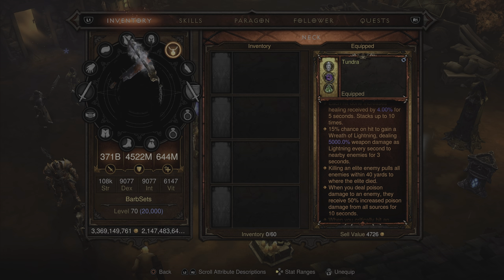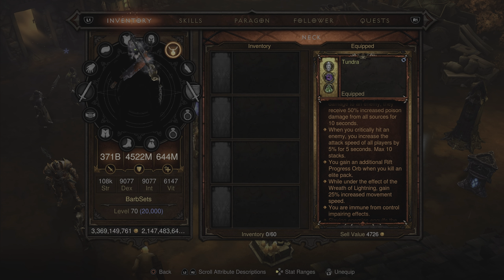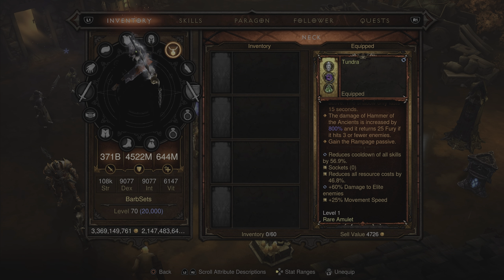The amulet also has a bunch of Season 25 Soul Shard affixes. The highlighted ones: killing an elite enemy pulls all enemies within 40 yards to where the elite died — super awesome. When you critically hit an enemy, you increase the attack speed of all players by 5% for 5 seconds, max 10 stacks — that kind of cancels out the Stone Gauntlets' debuff if you do get hit. You also gain an additional rift progress orb when you kill an elite pack. The legendary bonus: damage of Hammer of the Ancients is increased by 800% and it returns 25 fury if it hits 3 or fewer enemies — giving us a grand total damage increase of 1,600% just from the Remorseless and that amulet legendary bonus.